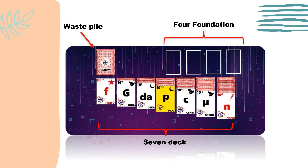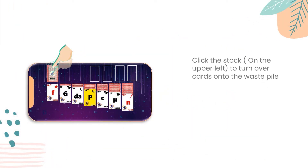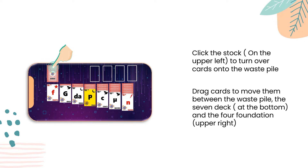Here's a summary on how to deal with the cards in the Patriot game. First and foremost, you have to click the stock on the upper left to turn over cards onto the waste pile. Then, you have to drag cards to move them between the waste pile, the 7 decks at the bottom, and the 4 foundations at the upper right.